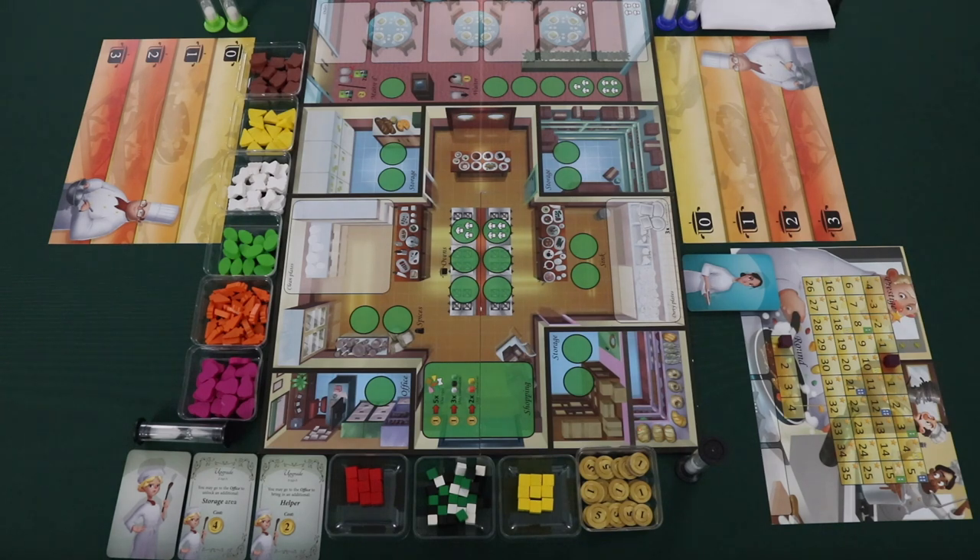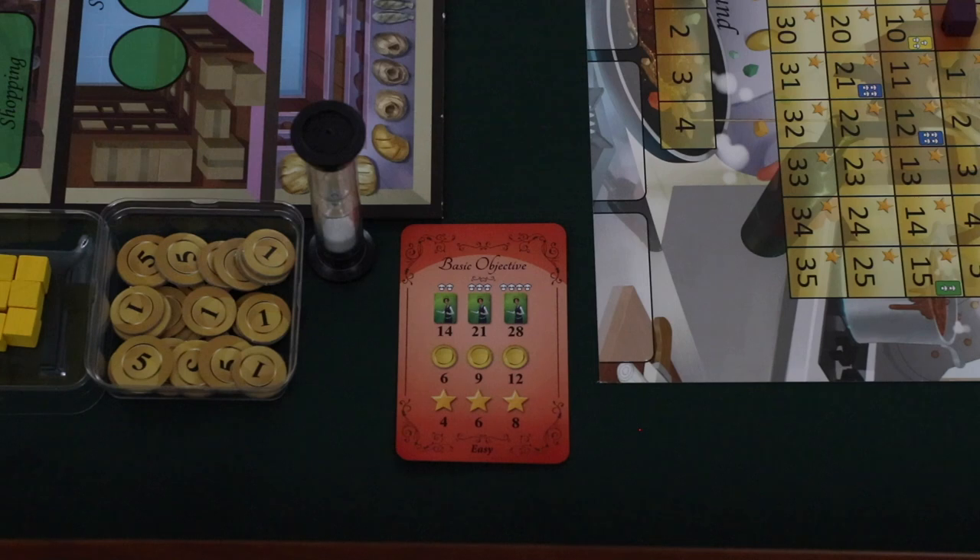Shuffle the prestige bonus cards and place them in a face down stack on the first card slot of the prestige mat. The game comes with a number of different objective cards. Decide on the difficulty that you want to play — you can choose from easy, normal, hard, or very hard. After choosing the corresponding objective, make sure that everyone knows what's required to win, and then place this card near the playing area.